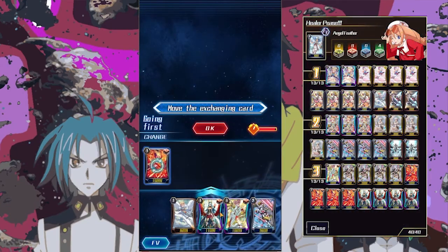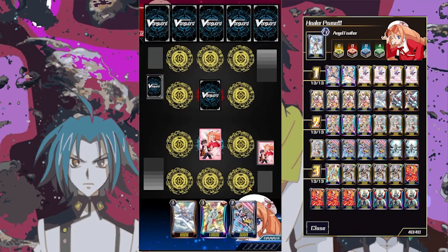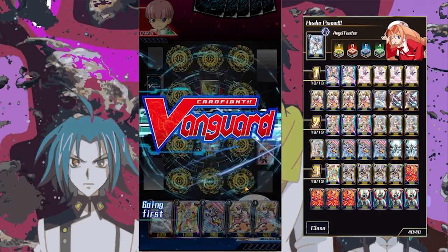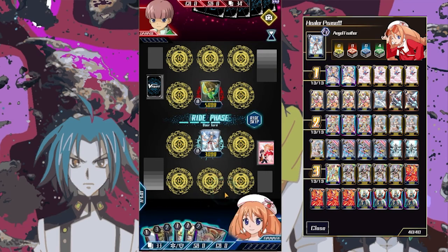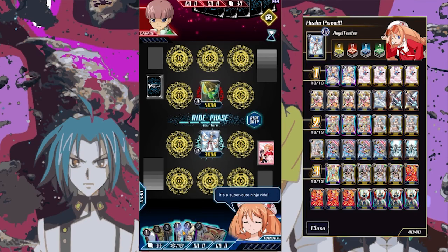Here was my game against a Great Nature player. I felt very confident going into this game. I managed to get my only copy of Sham Shield in my opening hand, and when I sent back the Metatron and the other grade three, I managed to get two copies of the grade one Pegasus. My hand was very strong — I felt very confident, so I decided to emote here.